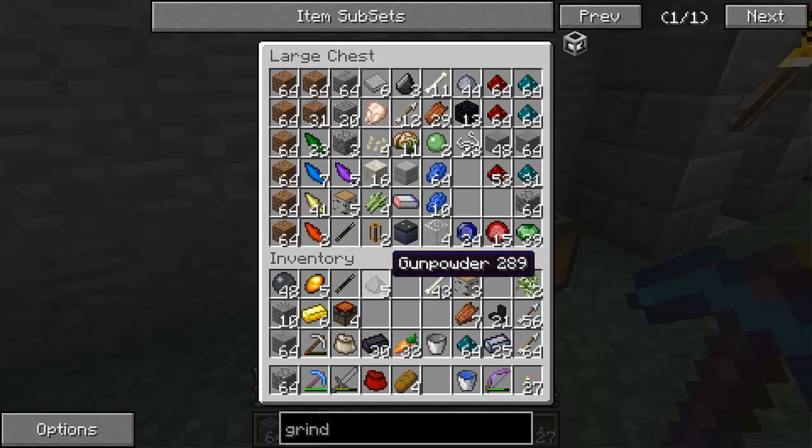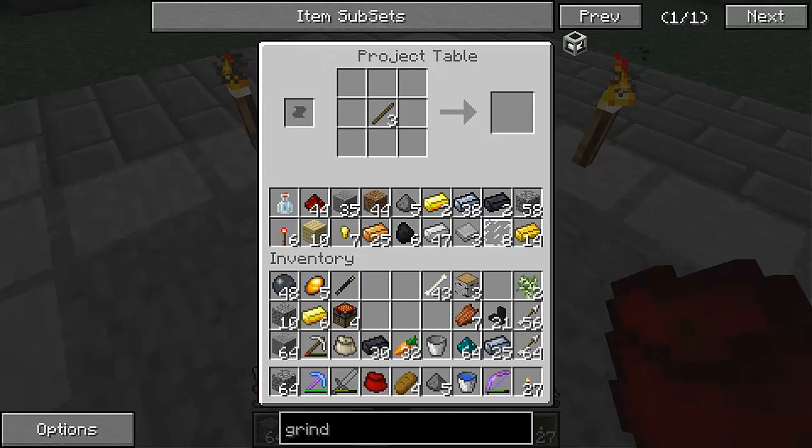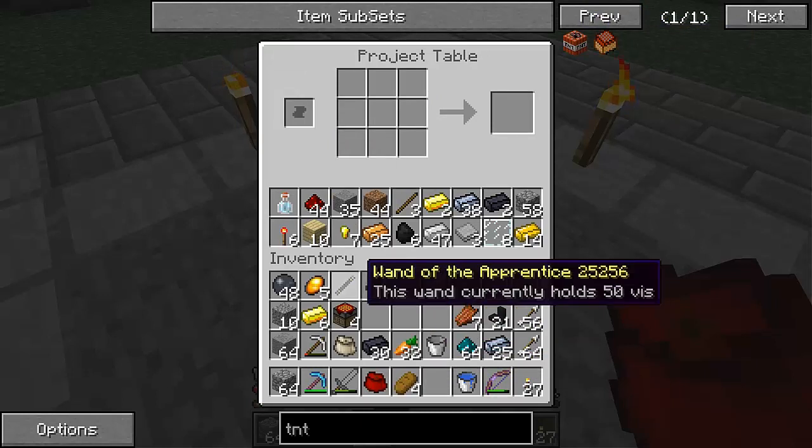Right now, at least — any? No. Let there be gunpowder. Yes, we got five gunpowders. Unless TNT can give us more — let's check TNT. We can make a TNT card. So we need basically ten more. No matter, we got some other stuff that we can at least work on.